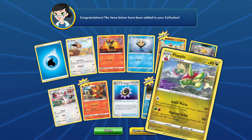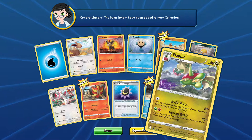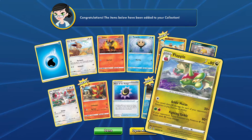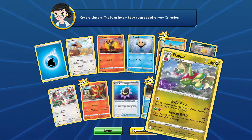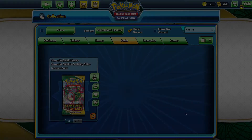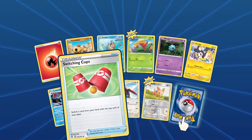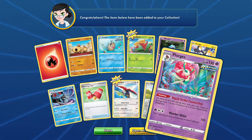We got a Flapple — if your opponent's active Pokémon is a Pokémon V, this attack does 80 more damage: 2 energy for 160 damage. That's actually a pretty good card to get. There seems to be a lot of cards going in that Grass/Fire route. This is our last of the locked cards — trade locked. And we get a Floatzel.